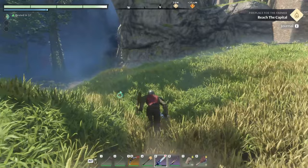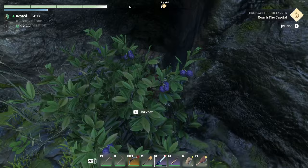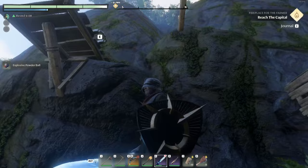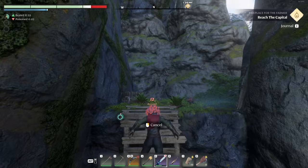It looks like there is another way up on that far corner — there's a ladder taking us up, not sure to where exactly. There's a chest behind this plant — more bombs. There's a grapple point up, and a grapple point across. I think we have to be careful because the poison will keep us from using it — we can test it really quick. Yep, poison bed.